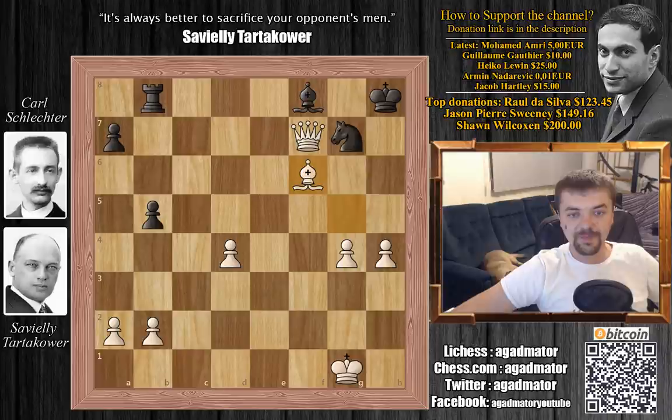A very nice game by Tartakower, and a nice game by Schlechter as well. Tartakower really had some inspiration this game. Even though he could play a game like this in the strong St. Petersburg chess tournament of 1909, in the end he won 11th place. Akiba Rubinstein, the Polish Grandmaster, won the tournament with 13 and a half points. Lasker was second, also with 13 and a half points, but Rubinstein had better additional criteria.